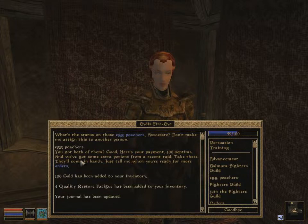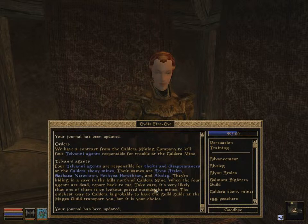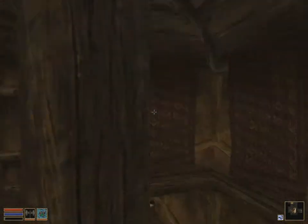'You've got both of them, good. Here's your payment, 100 septims. And we've got some extra potions from a recent raid — take these, they'll come in handy. Just tell me when you're ready for more orders.' I think I'm ready for more orders. 'We have a contract with the Caldera Mining Company to kill four Telvani agents responsible for trouble at the Caldera Mine. They're hiding in a cave in the north hills of Caldera Mine — when the four agents are dead, report back to me. Take care, it's likely one of them is on lookout outside. The quickest way to Caldera is to have the guild guide at the Mages Guild transport you.' Okay, next time: guild guide transport. Thank you for watching!